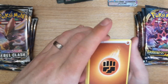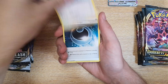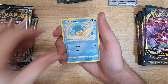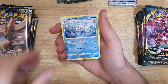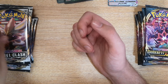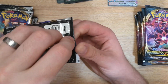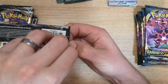Pack 4 Darkness Ablaze starting with a Fighting energy: Corvisquire, Hiding Energy, Fletchinder, Jigglypuff, Diglett, Panpour, Spinarak, Bounsweet, Sinistea reverse, and a Venusaur as a regular rare — I believe that's Rebel Clash. I've had to look at the hyper rare at the top just to confirm which set it's from.